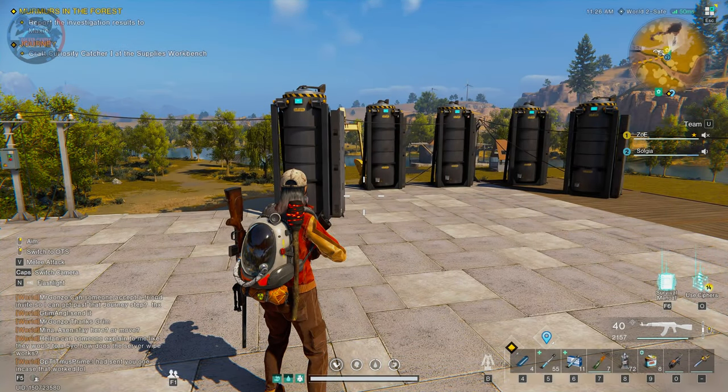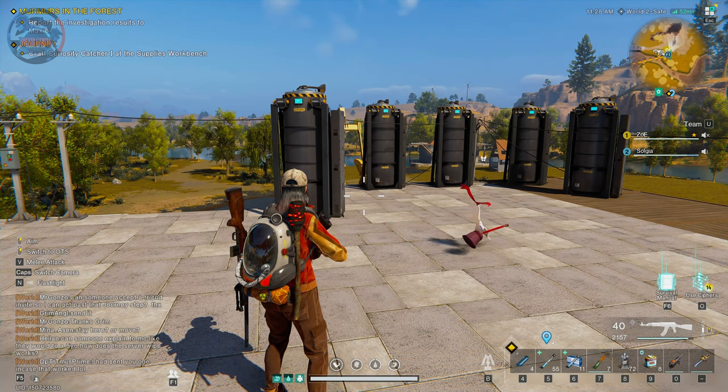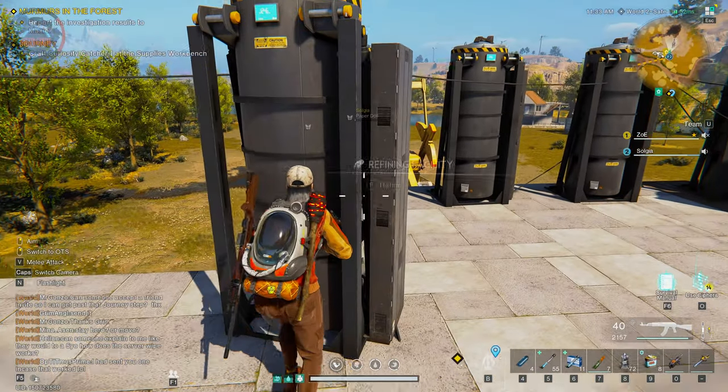After playing Once Human for a bit, I feel like the most important thing in the game is resources. Things like automatic parts and electronic parts are required for almost every recipe in the game, but you can never find enough of them. So I will give you a few tips that I picked up from my play to help you survive as a new player and even as a veteran.